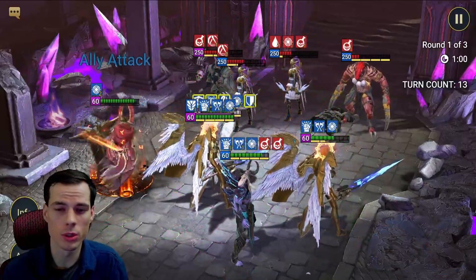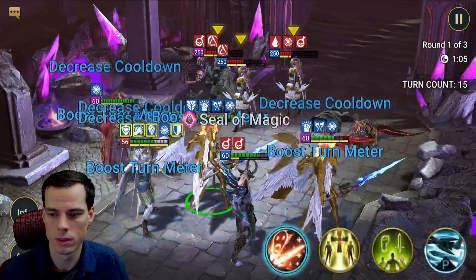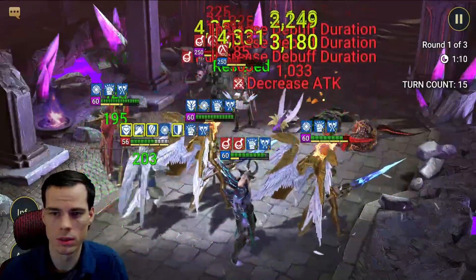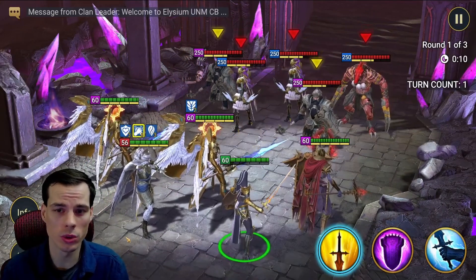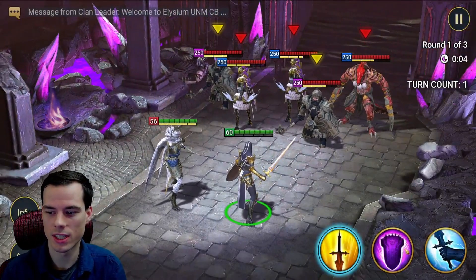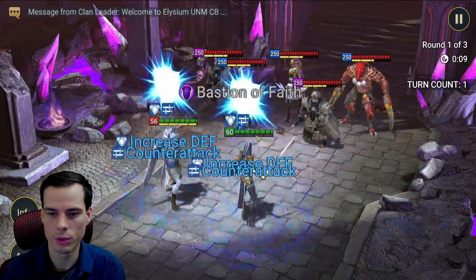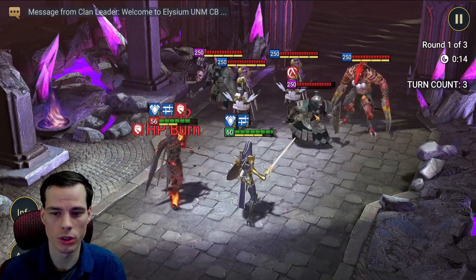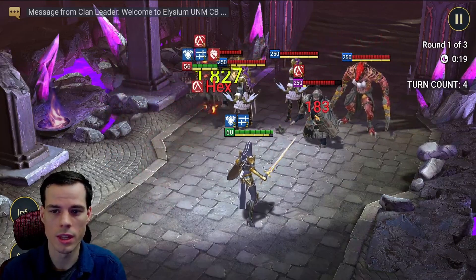Now it should be two turns she's taken without an extra turn, and then a third — and we can see right there that it proced the extra turn while she was attacking. Not sure if it also works with counterattack, so we're about to find out. I couldn't get it to work just having the counterattack champion in, so let's try to see what happens if we use Gwendolyn with a counterattack champion — that's two turns she's taken essentially, and then this should be the third.